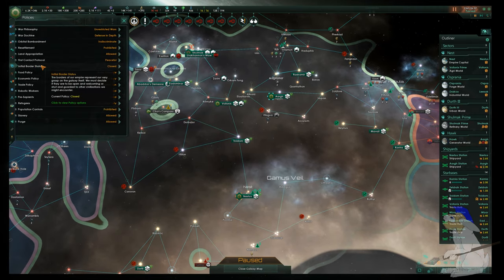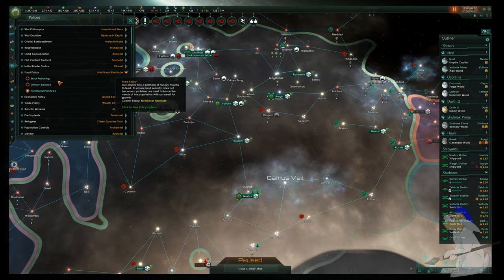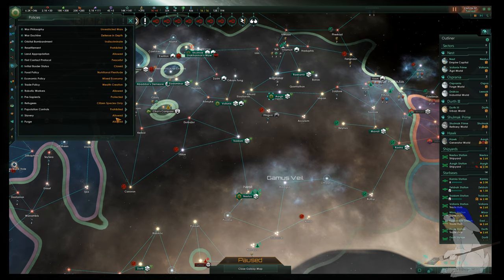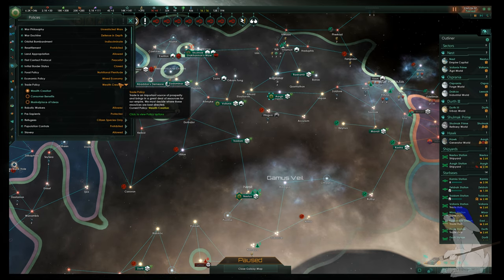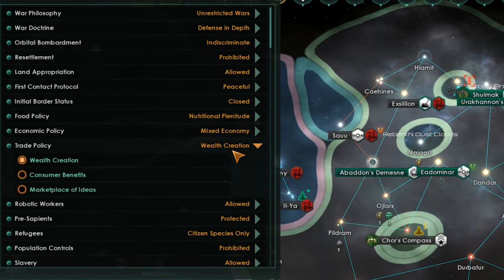Other things you can try: if you go to policies, change your food policy to strict rationing — that should help reduce your food consumption. For trade policy, if you've got enough energy you could go for consumer benefits, though I'm not going to bother with that.